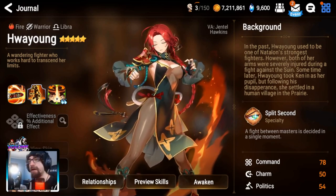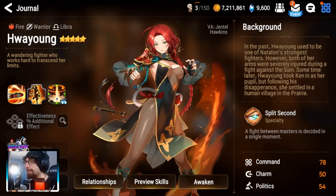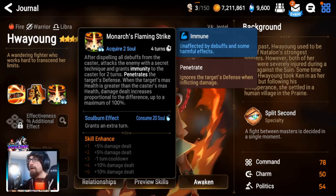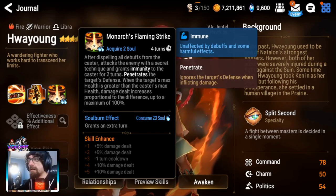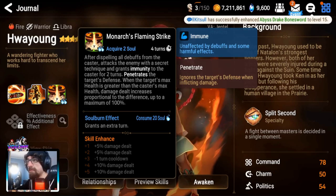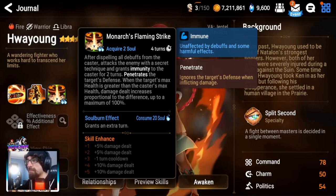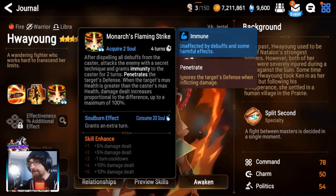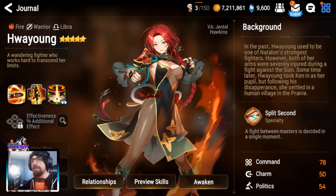This unit is so universally good I don't think it matters — this is going to be Haeyoung. Haeyoung is a fire warrior Libra damage-dealing unit. Her S3 is why she's so known: after dispelling all the buffs from the caster, she attacks the enemy with a secret technique that grants immunity to the caster for two turns, and penetrates the target's defense when the target's max health is greater than the caster's max health. Damage dealt increases proportionally up to a maximum of 100%. This is probably the single-handedly best ultimate in the game for single target — it just does big damage. It also grants you an extra turn off soul burn.